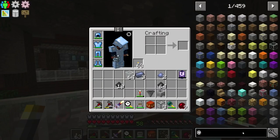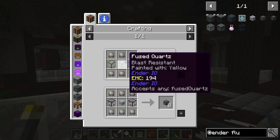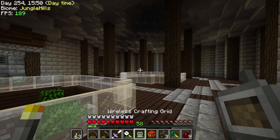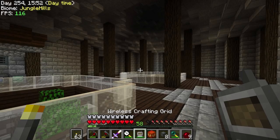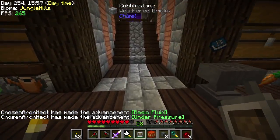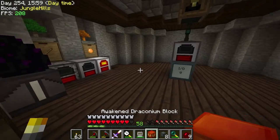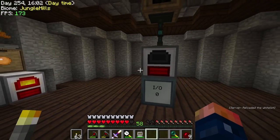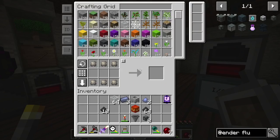I think that'll allow us to make the pressurized fluid conduits — yes, it requires fused quartz so we should be able to make this. That's all we need from there. I'll just let that go ahead and make some more fused quartz. Now it's time to set the crucible up, and we're also going to need a cobblestone generator. We can probably power this with a very simple cobblestone generator tier one.